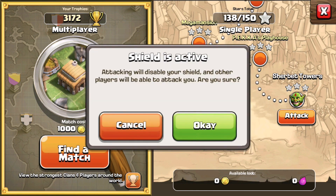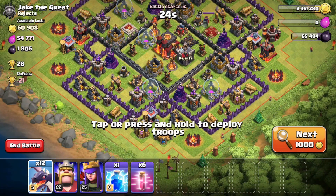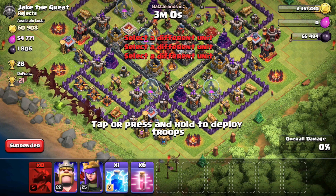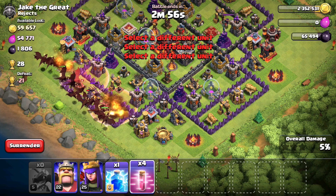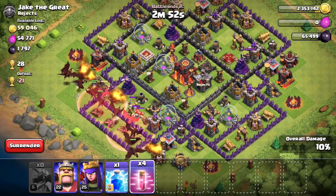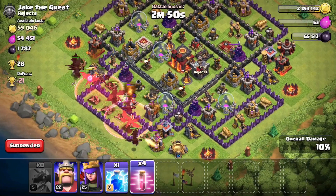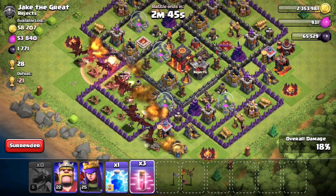We found our base — this is Jake the Great from Rejects, and I'm going to be using my dragons on the bottom left-hand side. He's got level 6 air defense so this is going to be really easy. I brought my Haste spells and we're going to be dropping two of them at the bottom to speed things up, but they don't last too long because they're level 1, so that's unfortunate — only 12%.